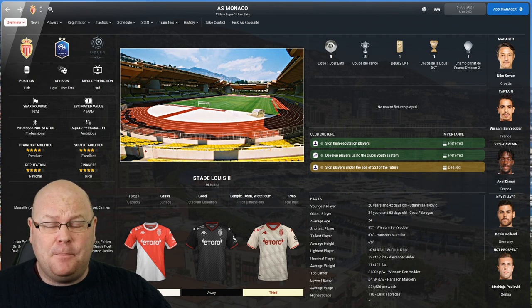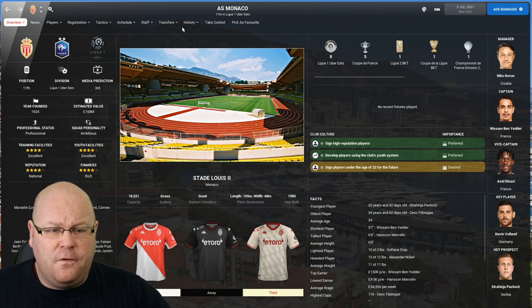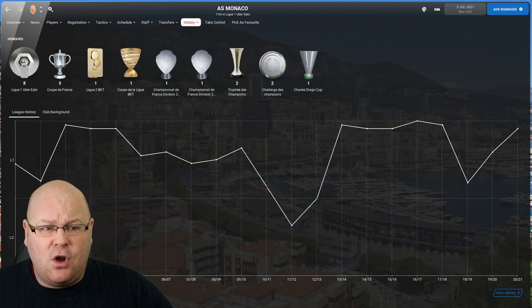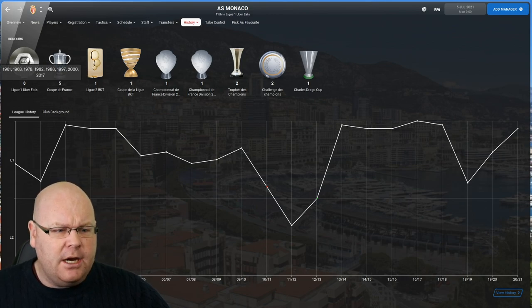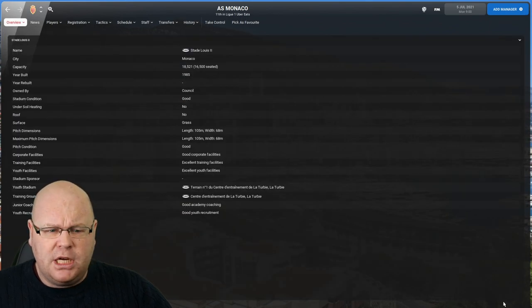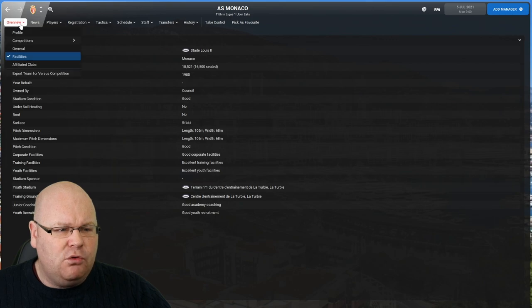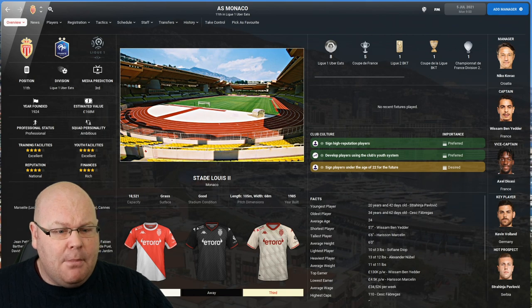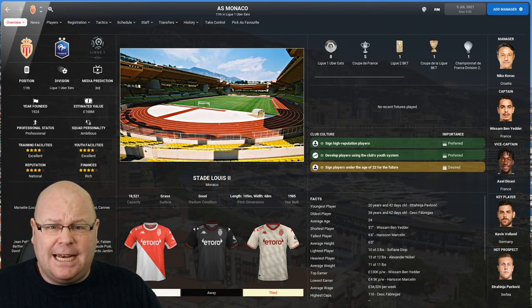AS Monaco are another French club that reached a Champions League final without bringing home the trophy — in 2004 they lost to José Mourinho's Porto. They've got eight Ligue 1 titles and five Coupes de France, with the last cup won in 1991 and the last league title in 2017. Synonymous with producing quality youngsters, Monaco offer excellent training, excellent youth facilities, good academy coaching, and good youth recruitment. The Stade Louis II holds just 18,500 fans, but for those seeking European success, AS Monaco is an interesting challenge.